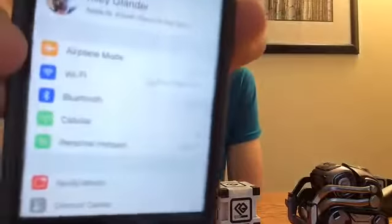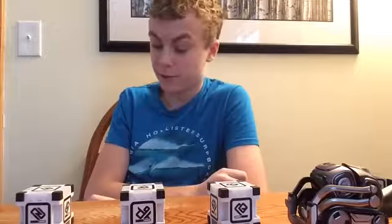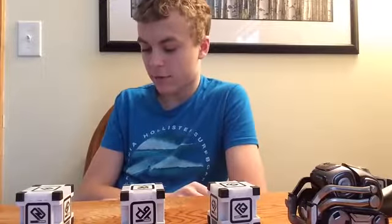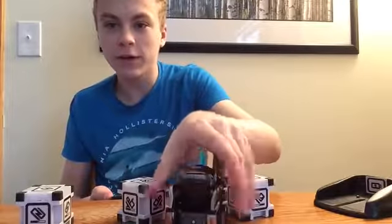First of all, to get him started, you want to take him off his charger like that. You want to go to settings — it already connected. You can see it already connected to the Wi-Fi. You need a password and each password is different, so you guys don't know what it is. Now since we're connected, let's get little Cosmo to see all of you guys.